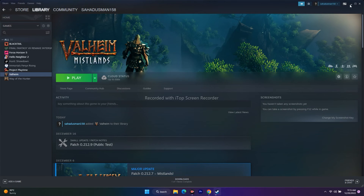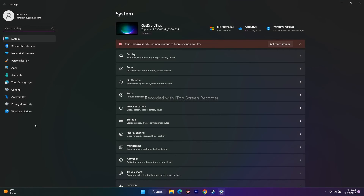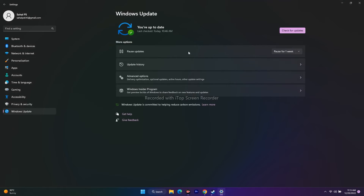The next step is to update Windows. Go to Settings, then Windows Update in the bottom left. Make sure you're on the latest version of Windows — running an outdated OS can cause issues with the game.